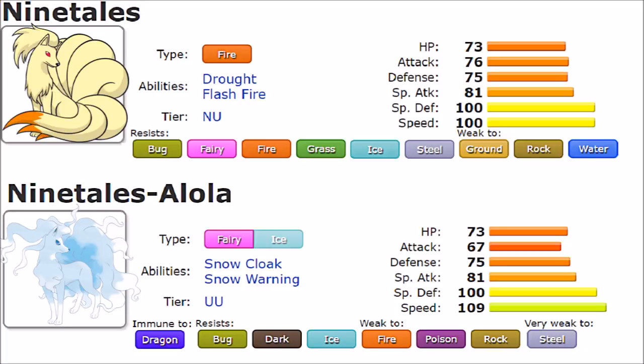Now let's look at their typing. Regular Ninetales is a pure Fire type. Fire type isn't that bad — there are a few common weaknesses, but Fire resists a lot of things: Bug, Fairy, Fire itself, Grass, Ice, and Steel. The weaknesses are Ground, Rock, and Water, so we are weak to two priority-relevant types and Stealth Rock. Fire type in general is not as bad as a typing if those issues are resolved through team synergy.